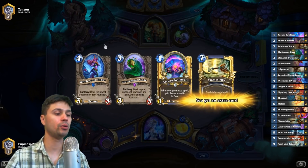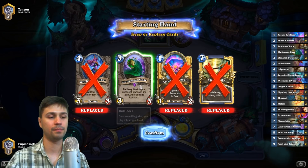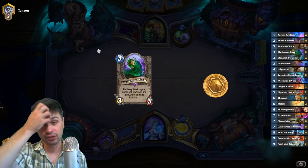You asked for it. Do we keep the ooze? Do we keep a Piper? I'll keep one ooze and then dig for Polymorph, dig for Voodoo Dolls, dig for Keleseth.